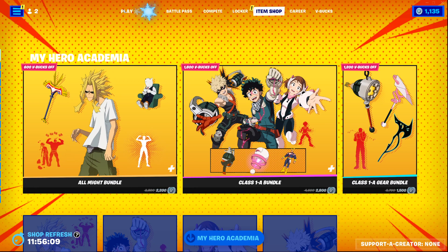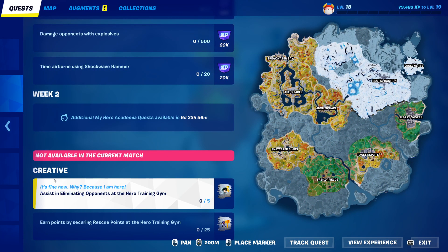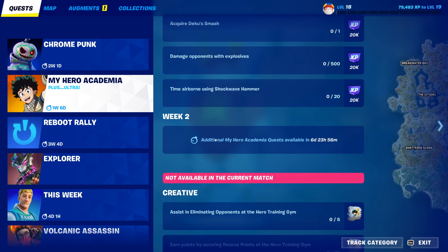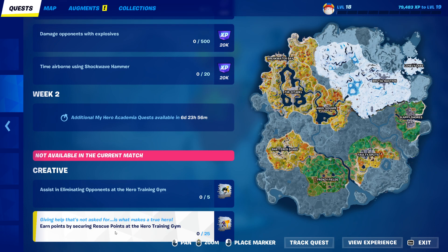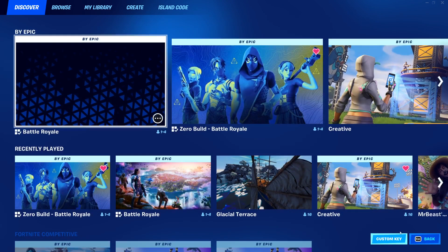Hey, what's going on guys? Today I'm going to show you how to complete the quests in creative, which are for the My Hero Academia. You have to assist in eliminating components of the hero training gym and earn points by securing rescue points at the hero training gym. Now if you hit 'view experience' it doesn't work.